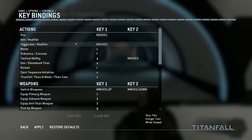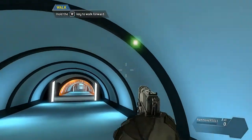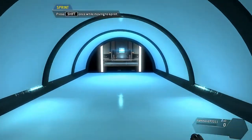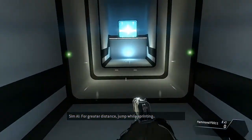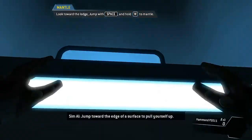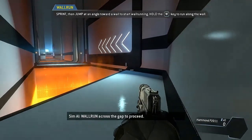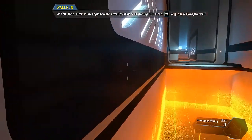Can I edit the keyboard settings? Because when it aims it permanently aims and you have to right-click again to get out. Sprint through the tunnel. Jump over the obstacle - for greater distance, jump while sprinting. Jump toward the edge of a surface to pull yourself up. Nicely done. Which allows you to run on walls - wall run across the gap to proceed. Sprint then jump at an angle to start wall running. That's awesome.